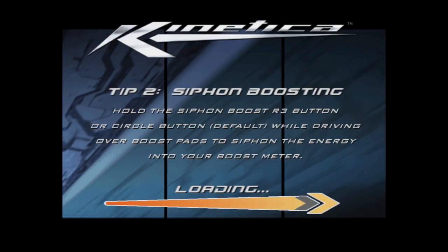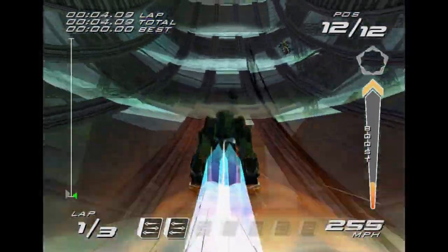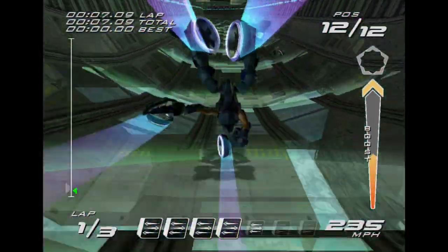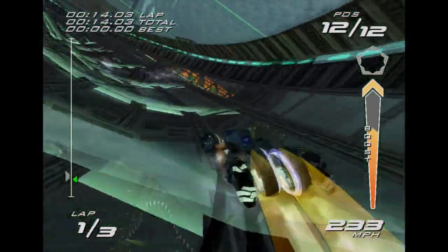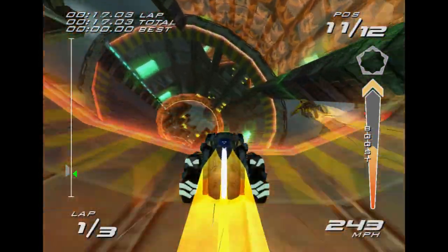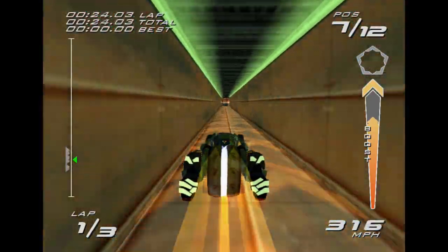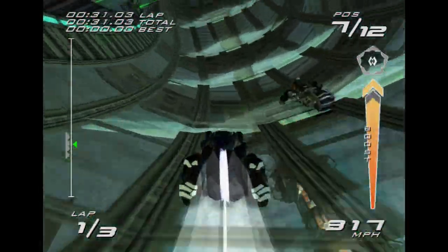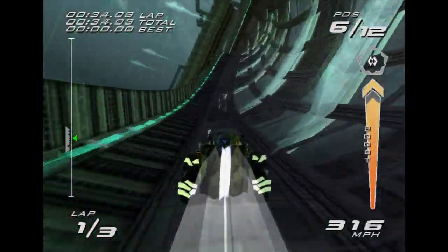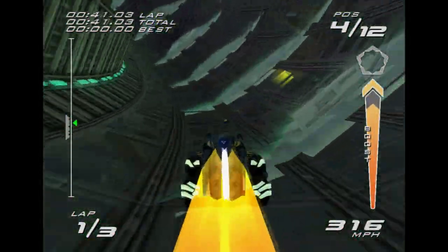On to Emerald Eve, another beautiful-looking track. The first two-thirds or so features a lengthy half-pipe section. AI are not being friendly. I got the shortcut. We actually have to slow down to get the red crystal, otherwise we overshoot it and miss it entirely. I just straight up boost siphon for about half of the shortcut.